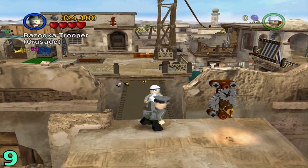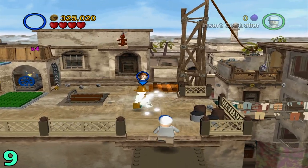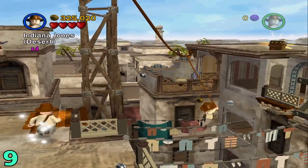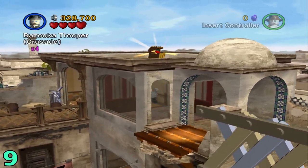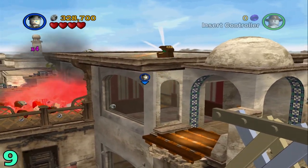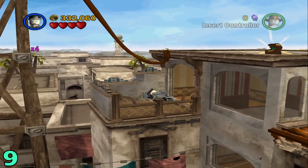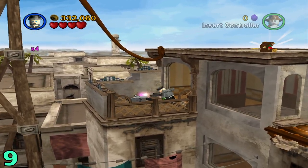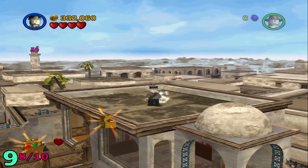Artifact number nine will be once you get to this area where you use the key to put a bridge out. Switch to Indiana Jones to go across this area. Once you're here, switch to a bazooka character and then destroy this metallic fan that's right there. After you do that, you can build up these pieces into another fan that's facing upwards. Once that's built, just hop above it, hop up on this roof and grab the artifact.